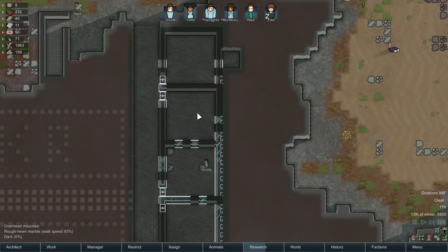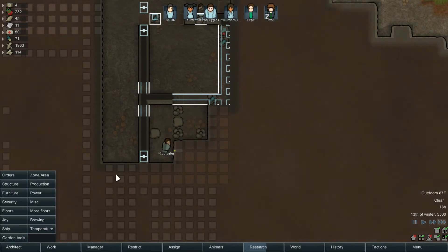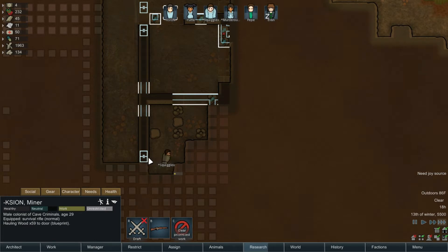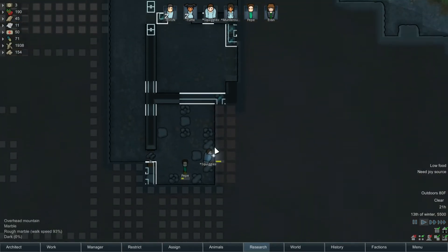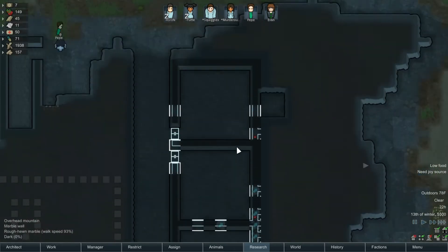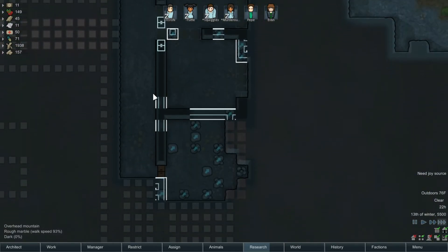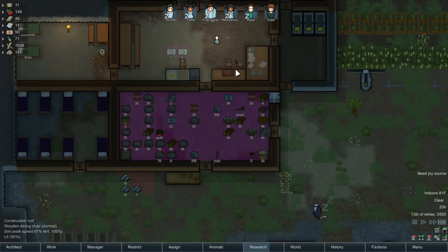It takes a lot longer to construct these walls than I thought — I thought it'd be a pretty quick job. Let's work on this door first so Squiggles has a way to get out — don't want him getting trapped in there. Thinking about setting everyone to haul real quick before we worry about constructing, just because all these chunks are in the way. We're almost done with basic fuses so drug production won't take any time at all.